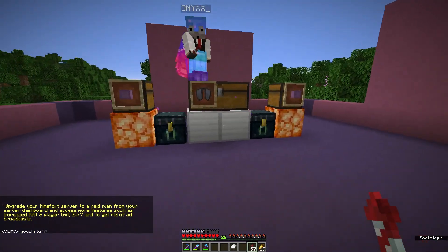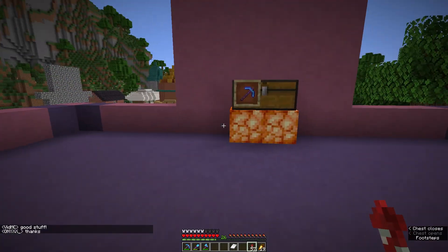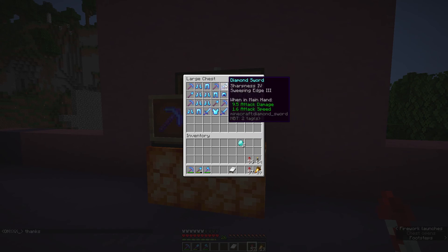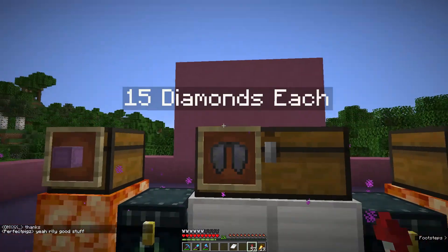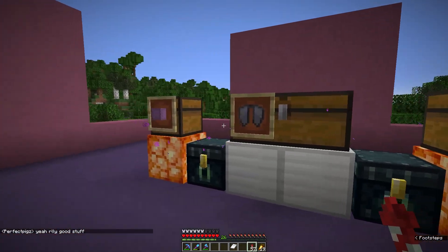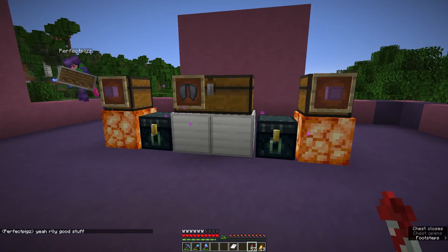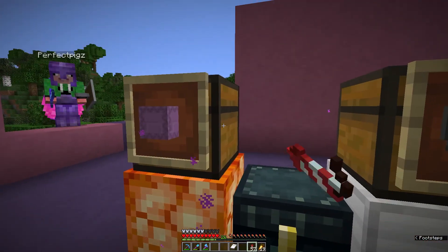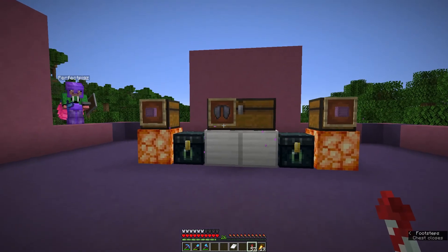I've got to buy something to show my support. I don't really need tools or armor, and I just got a spare elytra so I now have two. I think I'll just get another shulker box. Let's grab two diamonds, get another shulker, and we are all set. Well done!